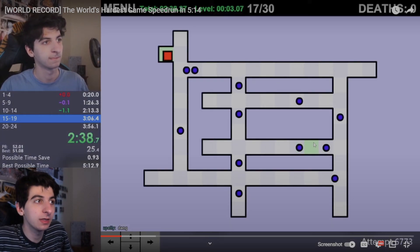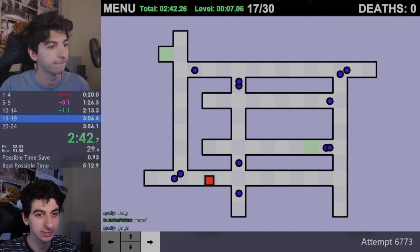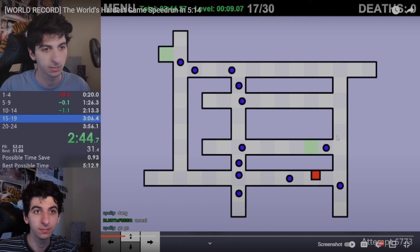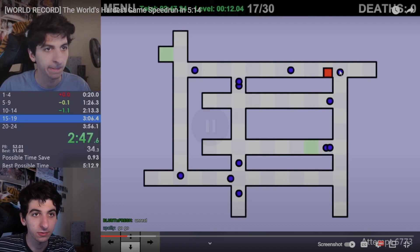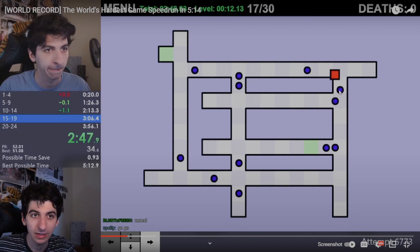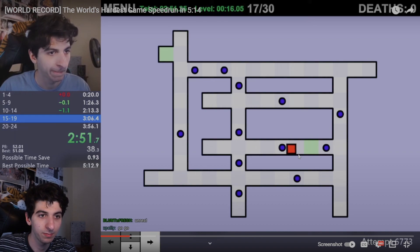Level seventeen is the only level where you can actually just breathe and press buttons. But lots of people have lost world record runs right here because this dot doesn't go all the way up, and since it's moving down you can actually hit the circle without touching it — because a hitbox drags behind like a tail. I was safe here, and it barely makes it.